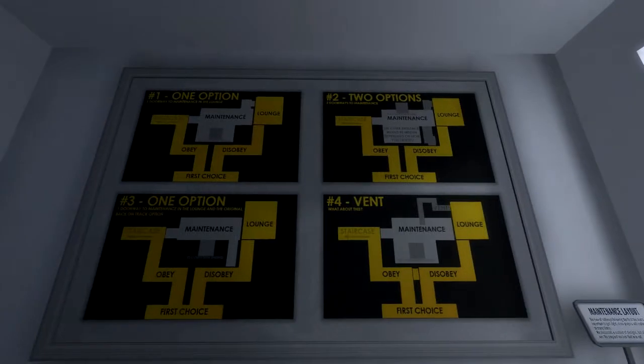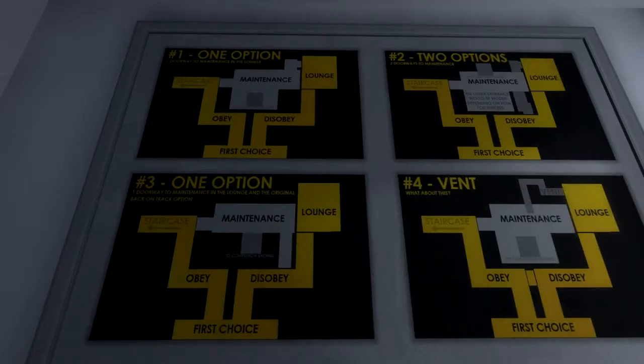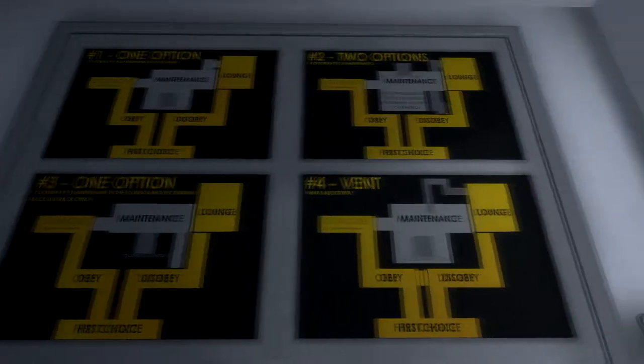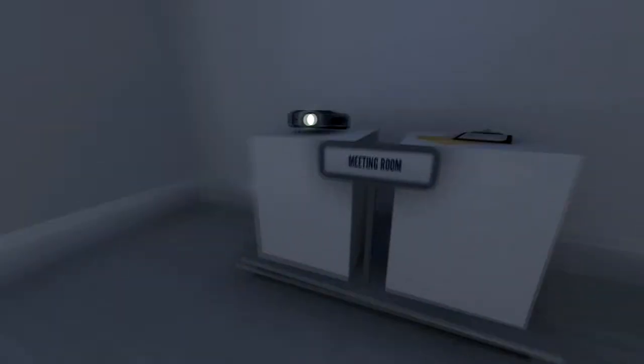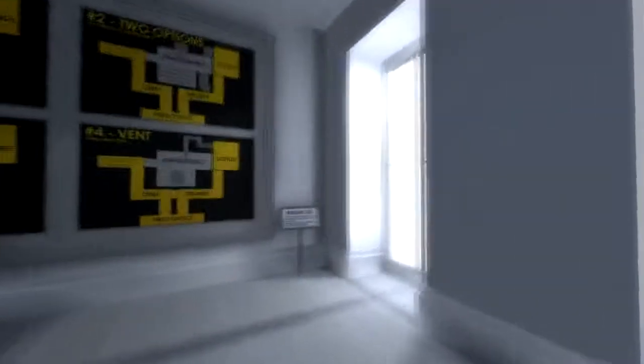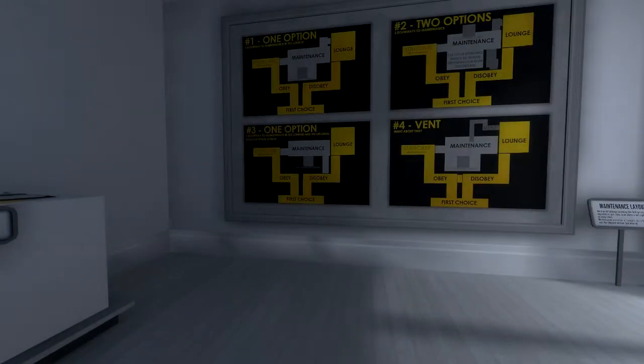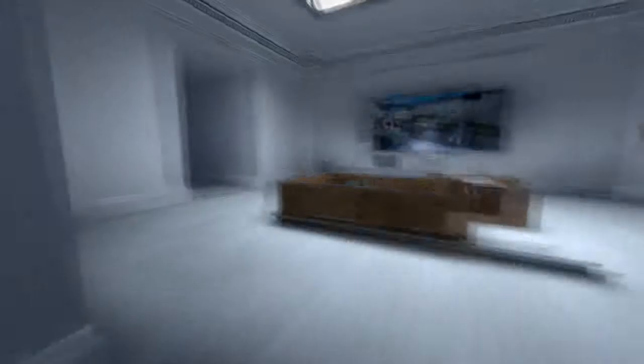Let's go in here first. Doorway to maintenance in the lounge — option two. Meeting room, vent — oh wow, I think there's a vent. Spoilers, maybe.